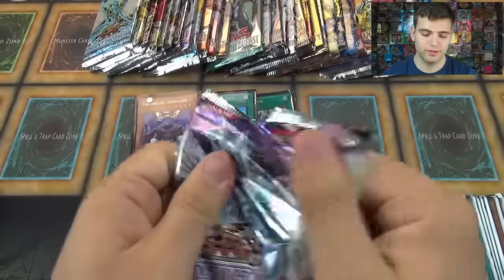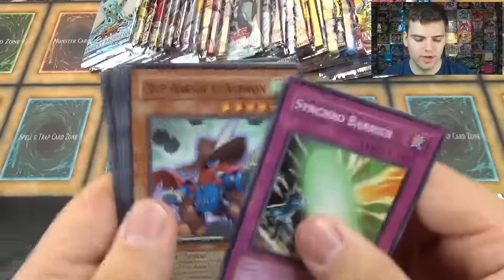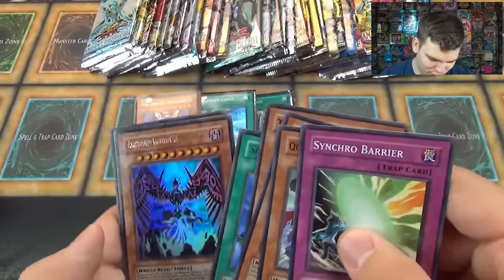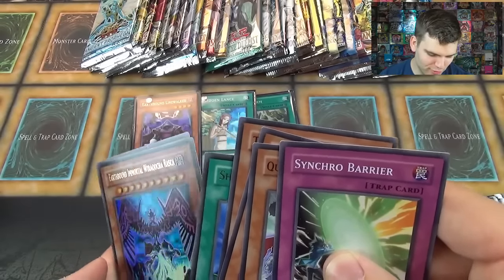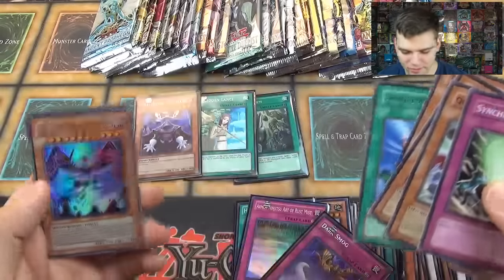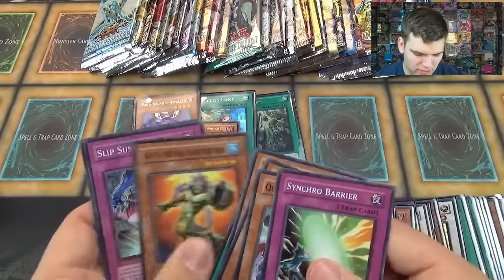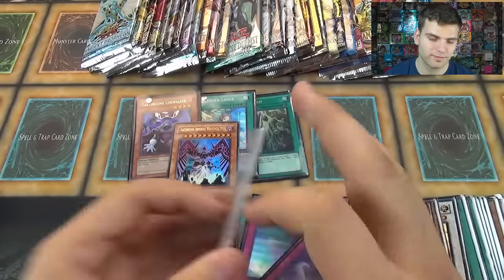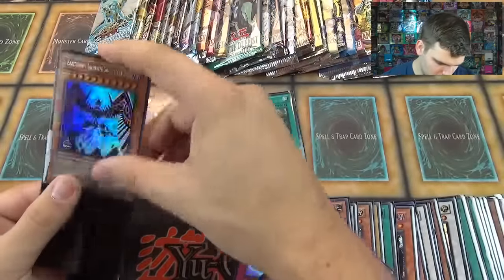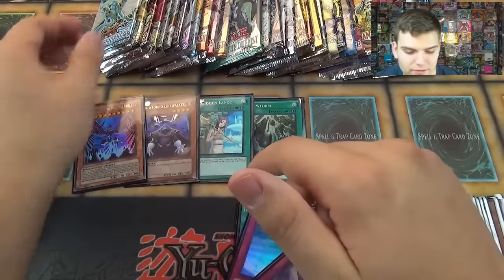Stardust Overdrive. Synchro Barrier, Quick Draw Synchron, Reptilian Viper, Tomb Magician, and Shine Palace with an Ultra Rare Earthbound Immortal — Wiraqocha Rasca. Very nice. I would not mind pulling any of my Earthbound cards. Cards are always worth something. Very cool. Getting them foils now. We've got four foils so far, two Earthbound cards, one of them a Secret Rare. That's cool. And Forbidden Lance.